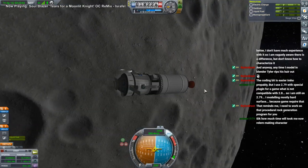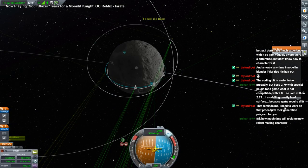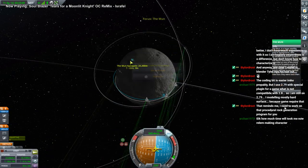We've still got Trivial Monadulta V here. We had done a resource scan for the Mun before.